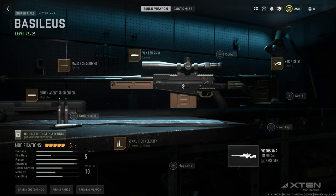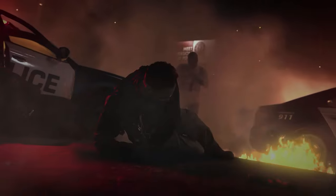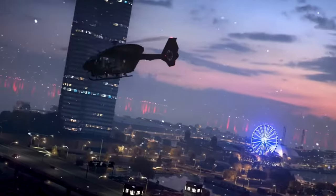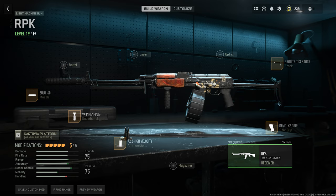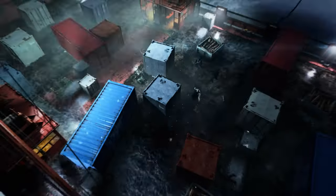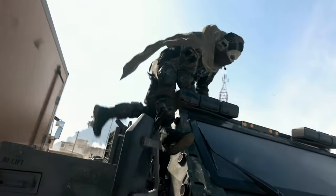In Warzone 2 there's only one sniper rifle that stands out as the best — the Victus XMR. I recommend the Bruin 90 silencer (no aim down sight decrease), the Mark 8 33.5 inch barrel, the VLK 7mW laser, the XRK Rise 50 stock, and high velocity ammunition. Beyond all that, the best weapon in Warzone 2 without a doubt is the RPK. It completely melts enemies from any range, though it still struggles a bit at close range. The best attachments are the Demo X2 rear grip, the VX Pineapple underbarrel grip, the Pro-Lite stock, the ZLR Talon muzzle, and 7.62 high velocity ammunition — making it shred opponents without giving up mobility or range.